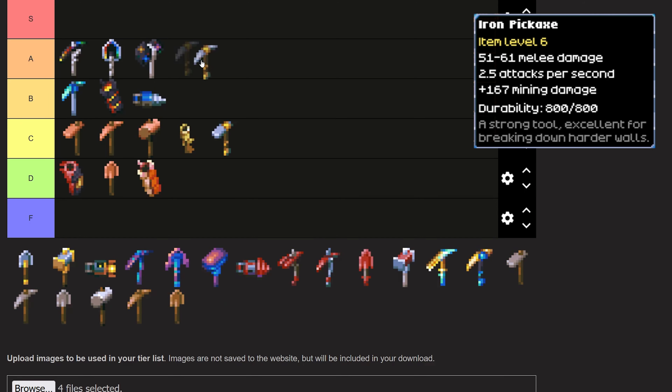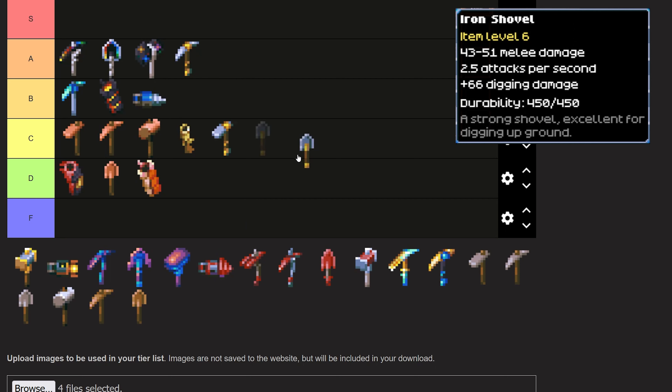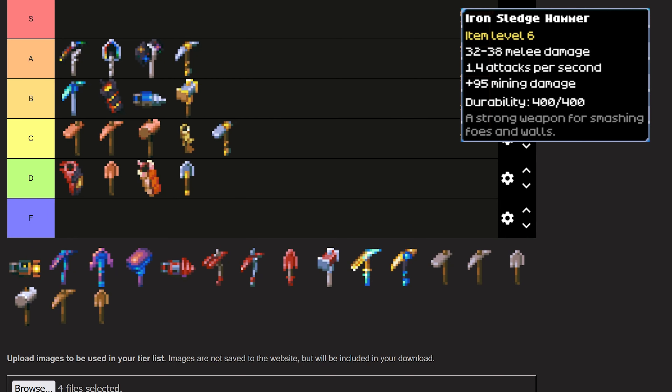The Iron Pickaxe is going into A tier as the best pre-wall pickaxe you can get — you will be using it until you get past the Great Wall. The Iron Shovel is going into D tier, and it's not that the shovel sucks — it's better than tin or copper — but there's nothing really special about it, and frankly you could keep using the wooden shovel at this point and be just fine. The Iron Sledgehammer is going into B tier as the best sledgehammer pre-wall, so if you're into sledges, this is one you'll be using for a while.